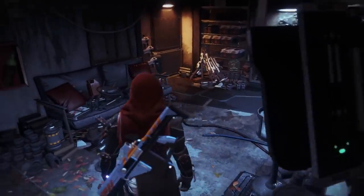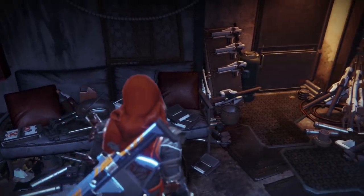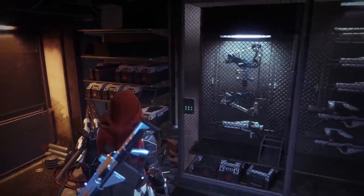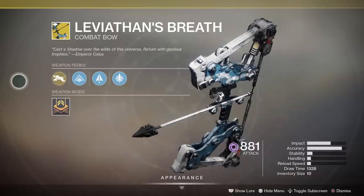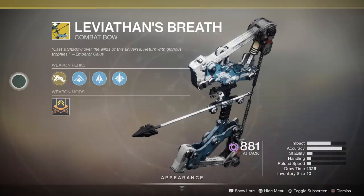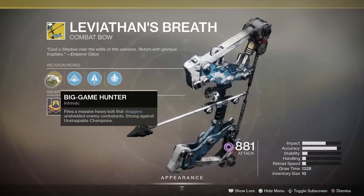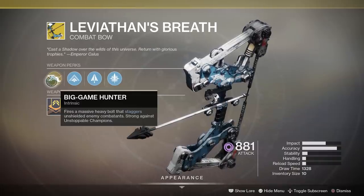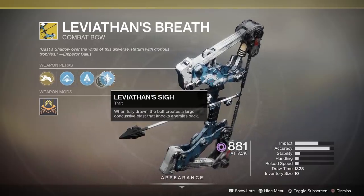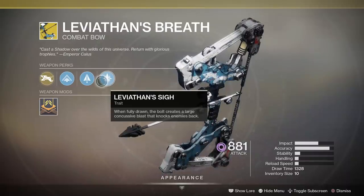We are inside the weapons room. So what's Leviathan's Breath doing stashed away in the tower? No doubt we'll find out the answer when the Leviathan's Breath exotic quest goes live on the 22nd of October. In the meantime, let's have a closer look at this weapon. This bow is the first exotic bow that sits in your heavy slot — because this thing packs a serious wallop. Check out the perks: first up we have Big-Game Hunter, which fires a massive heavy bolt that staggers unshielded enemy combatants and is strong against unstoppable champions. We've also got Chain Bowstring, Fiberglass Arrow Shaft, and Leviathan's Sigh — when fully drawn, the bolt creates a large concussive blast that knocks enemies back. I cannot wait to use this thing.